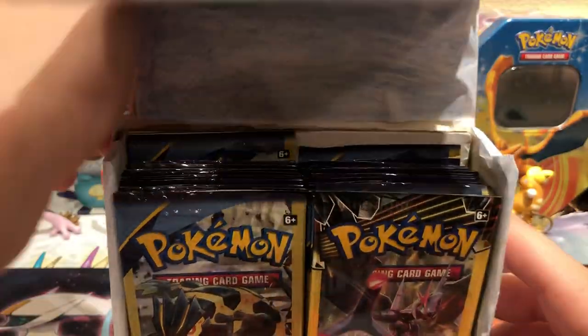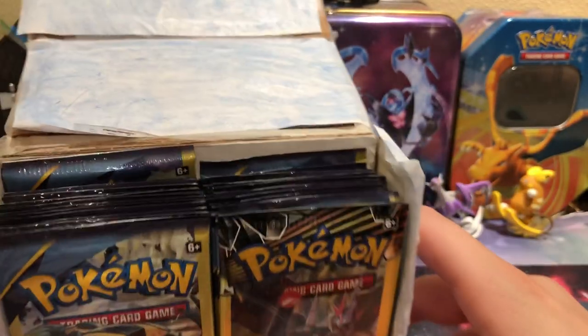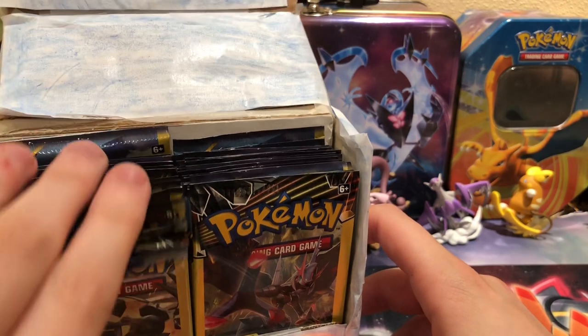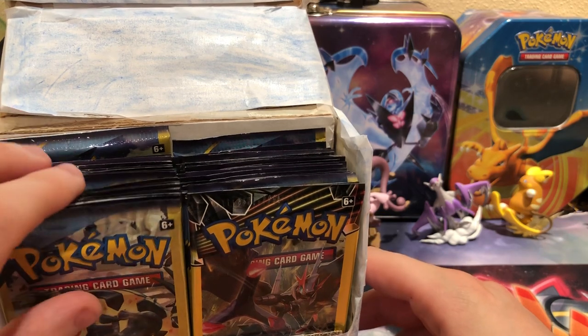I'm going to open it up. 36 Dollar Tree packs — some Forbidden Light: 29 Ancient Origins, 6 Forbidden Light, and 1 Roaring Skies.